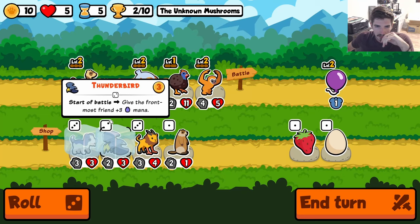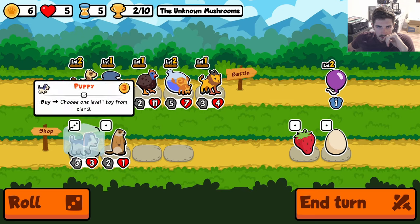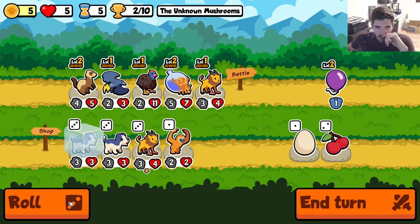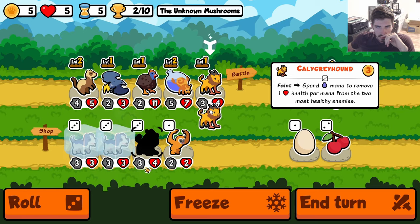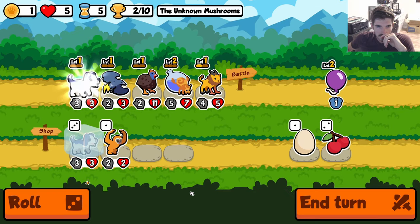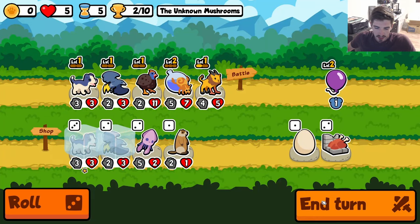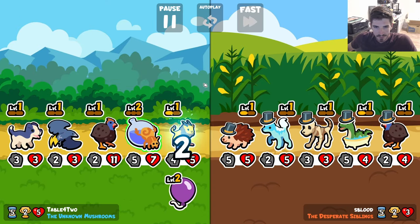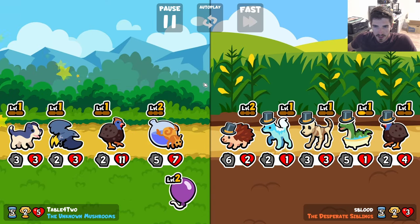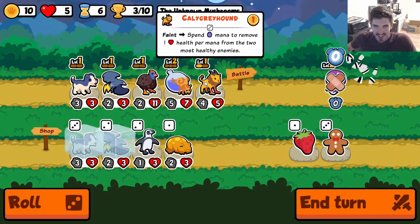We're going to hold the puppy for a little bit — maybe we can find some duplicates or something. There's another puppy. We might just do it like this. We're not going to play the toy yet, but this is at least better use of our gold. His homie just sauces his entire team because of our Cali Greyhound.